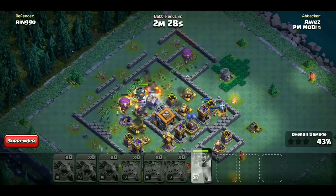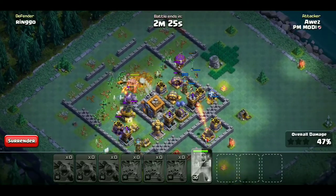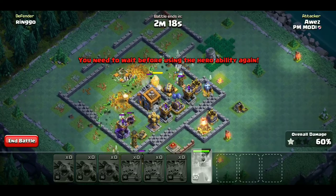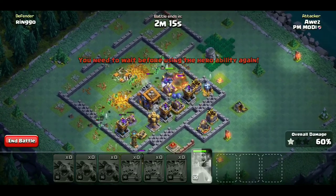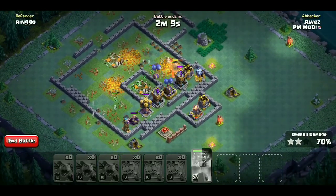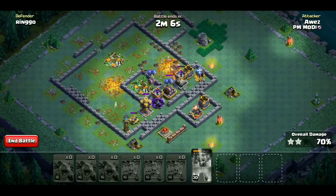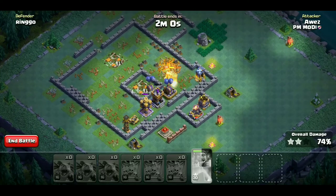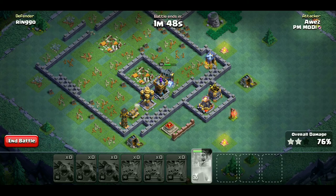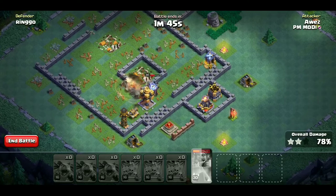Drop ships के बहुत सारे skeletons दिख रहे होंगे। Roaster destroy होने वाला है। Roaster और multi mortar दोनों destroy। अब town hall को beta minions ले जाएंगे और battle machine double cannon तोड़ देगा। Battle machine air bombs को destroy कर जाएगा। अब सिर्फ battle machine बचा है, तो जितना damage ले जाए उतना हमारे लिए अच्छा है। Archer tower destroy कर जाएगा, cluster नहीं कर पाएगा।